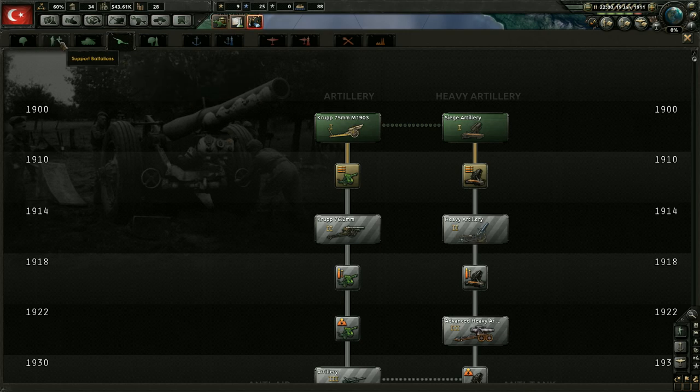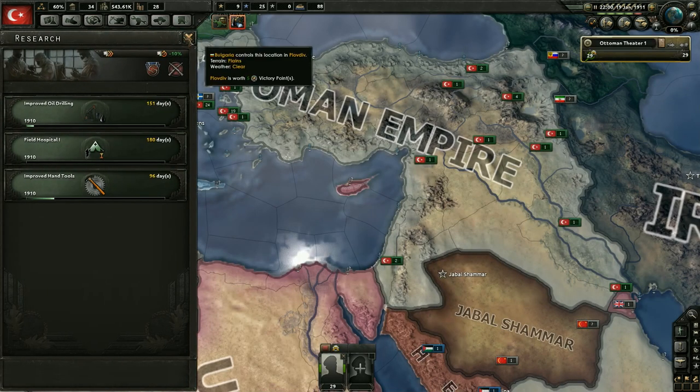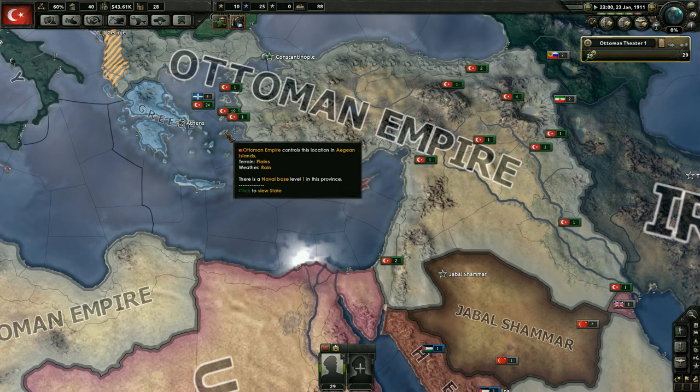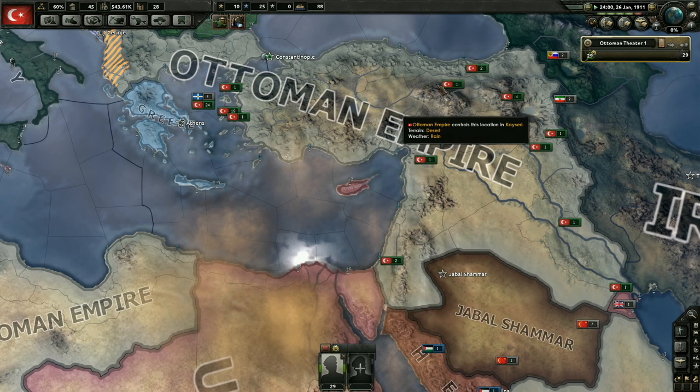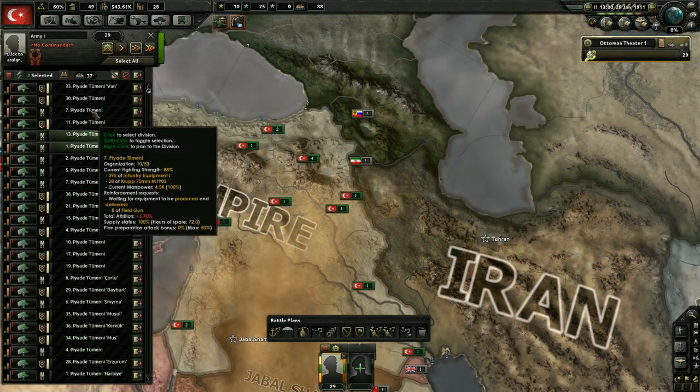What we are going to do is go down support battalions and get the field hospitals. I love field hospitals always. Some people don't really like them, but for me manpower is just so critically important, and making sure that you keep your experience as you're getting new units and taking casualties - to me it just seems immensely helpful. I don't know why anybody would not want that.